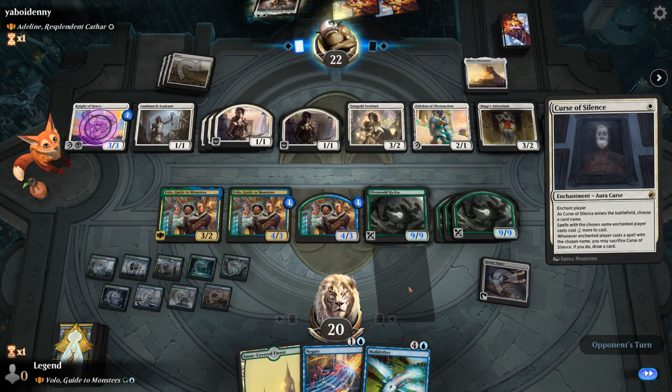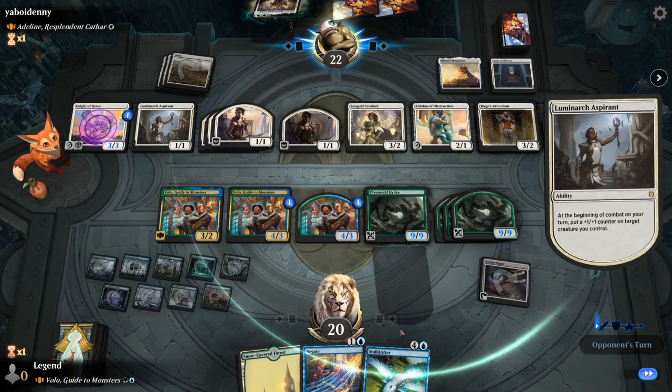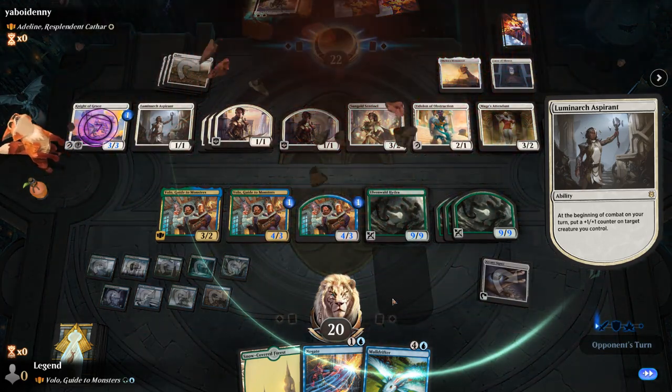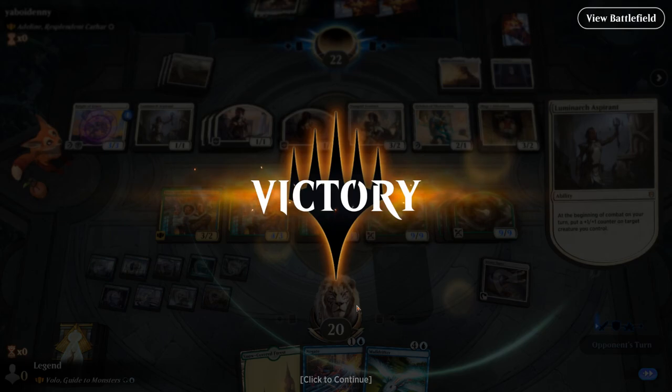That was pretty good — four Hydras for the price of one. Next turn can't wait to play Mulldrifter. Curse of Silence — a bit late to the party, would have been effective on turn two. Now we'll have shields up on the gate for any shenanigans. Opponent naming Fibblethwump — good choice. And our opponent concedes. Sadly didn't completely get to go off with Mulldrifter, but you get the idea.